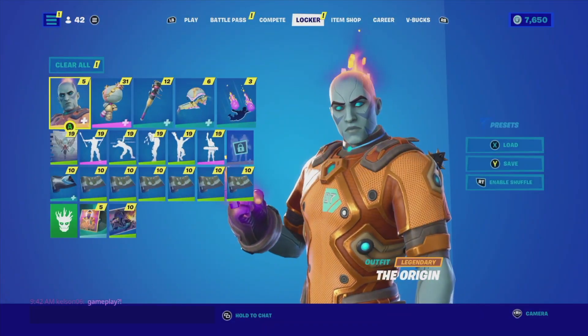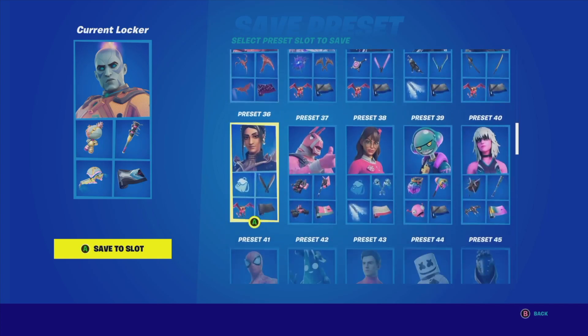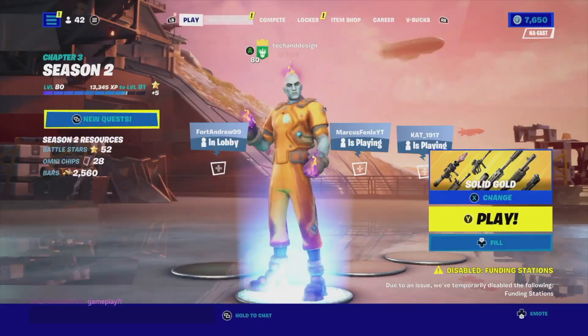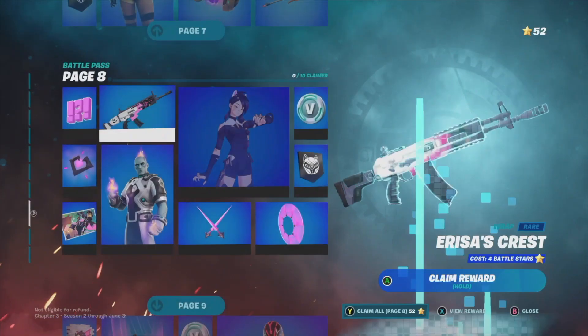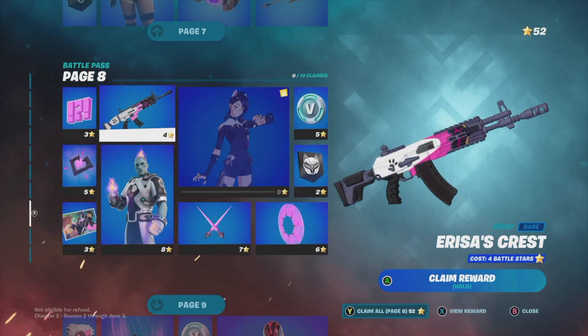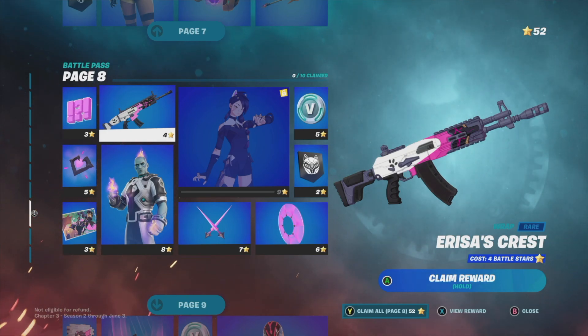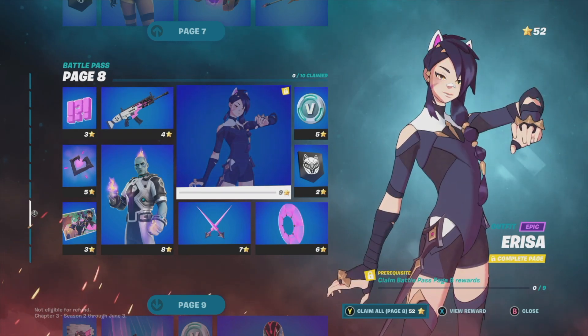I'm going to save this really quickly as a preset, which will appear down below. That's my preset — you don't have to do this, it's just something I do once in a while. Now let's go back to the battle pass and take a look at page eight, which is the last page I can do right now because I only have 52 battle stars. It tells me right here that to claim the entire page I need exactly 52 stars — and I have just enough.